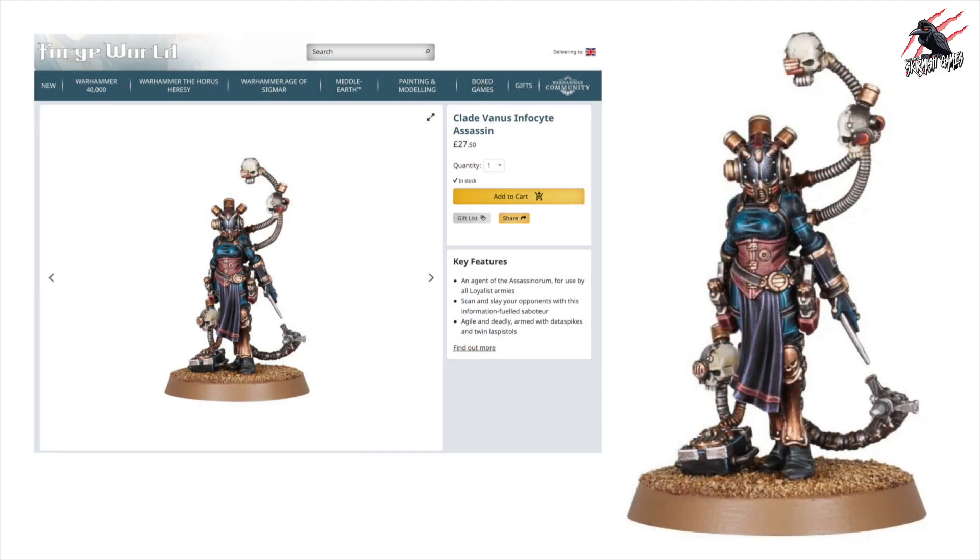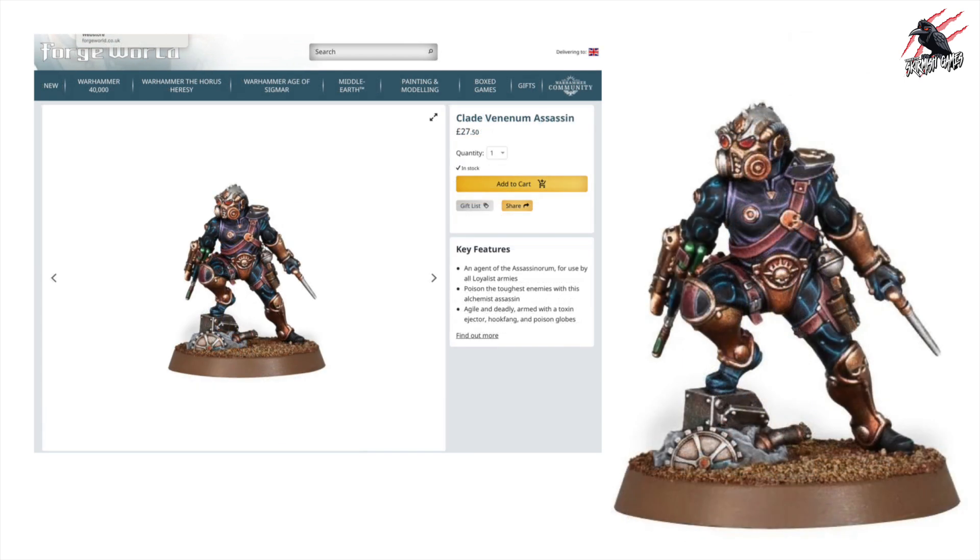There are more Assassins if that's your thing. Here's the Vanus Infosight Assassin at £27.50 — not so much my vibe personally. And another one, the Venom Assassin — that's a much easier name to say — again the same price, £27.50. Worth noting that if you're only buying single models like these you will have to pay a postage cost on top, so they can get quite pricey. That said, I really do like that Ragnar Gunstein and I don't regret paying out for him at all.